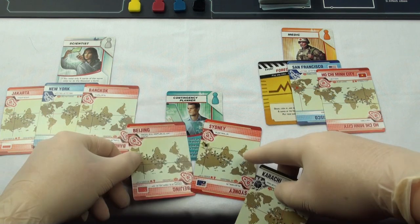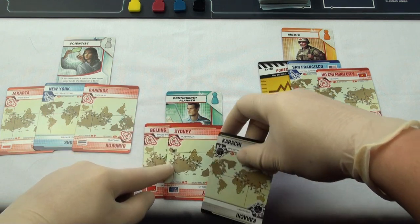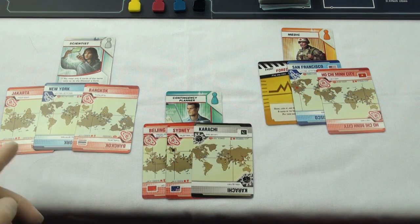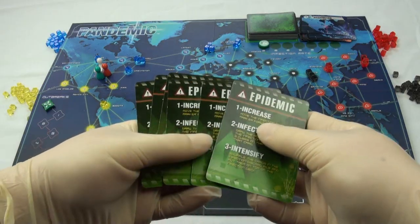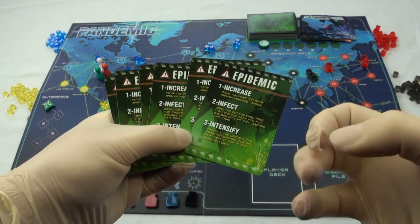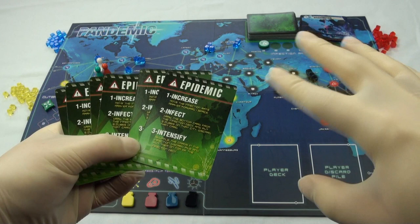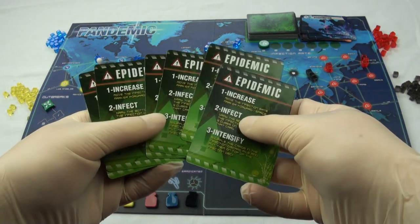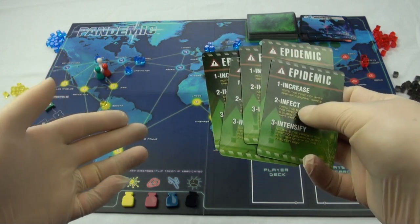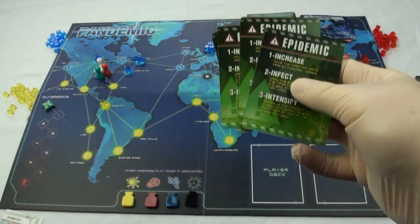The number of cards the players start with depends on the number of players. In this game there are three players, so they each get three cards. Next, decide the difficulty of the game by deciding how many epidemic cards you will have in the player deck: four cards for normal difficulty, five for difficult, and six — well, it's bad. I'm going to go with four this time.